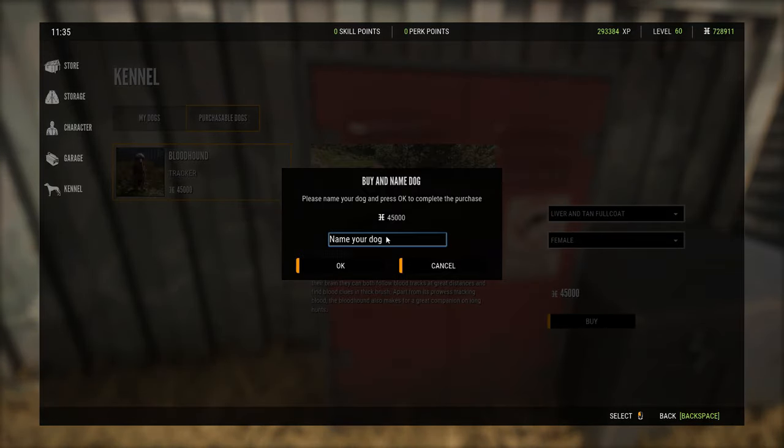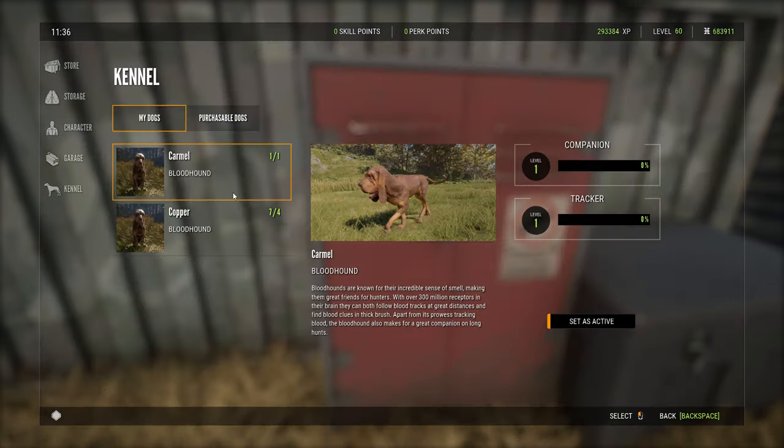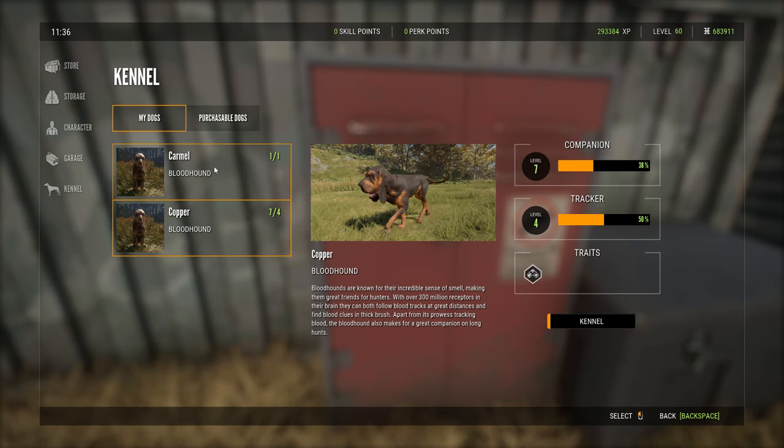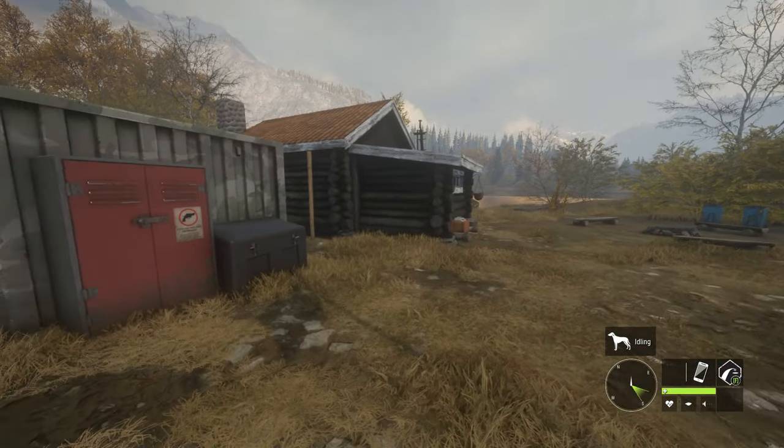This is where you get to name it. I don't know if you can rename them, so name it right the first time. We'll just do a random name because this is a beta. Now we have a female and a male. Let's set her as active real quick and see how she looks.